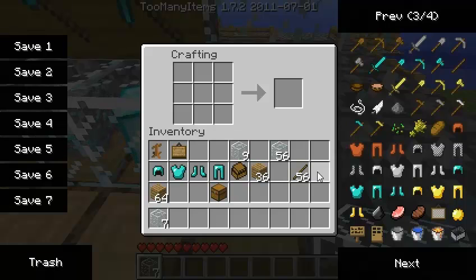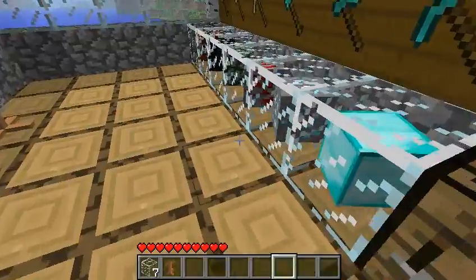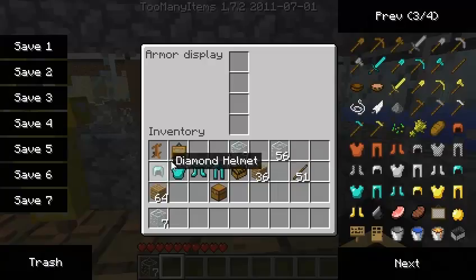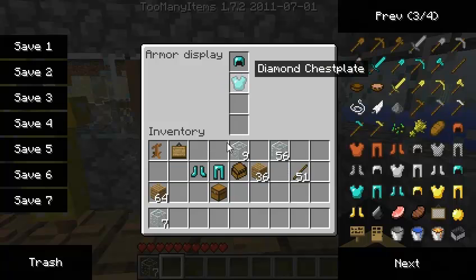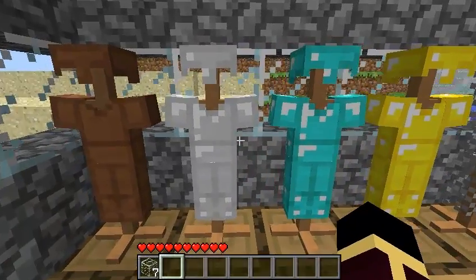Next we're making our armor display. Two down the middle on the top, one here, one there, three on the bottom. Bam, armor display. You place this down, right click on it, and you have to put the armor in order. So it's diamond boots, in order. And that looks very nice. Very professional.